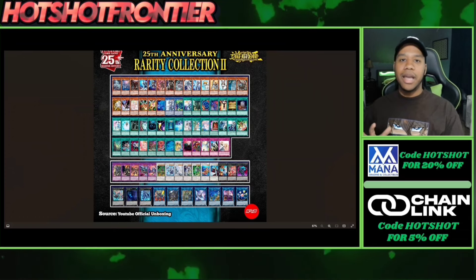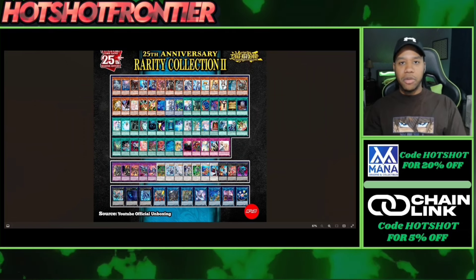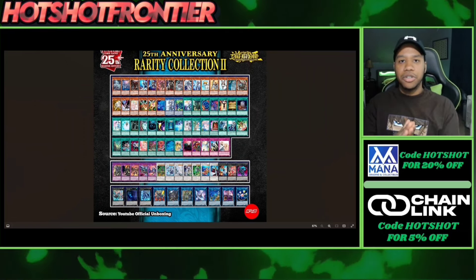Next up is the Despia Aluber — funny enough I sold my secret rare, or actually it was the ultimate rare, a long time ago, so I'm pretty happy. Skullmeister is awesome — any player playing Branded is definitely on the side of this set being awesome. Skullmeister is really cool because it's a hand trap and it looks really nice in that quarter century super rare. Next up we have the Super Nimble Mega Hamster — it's alright.